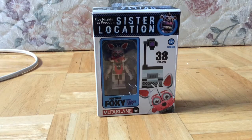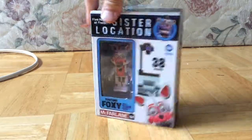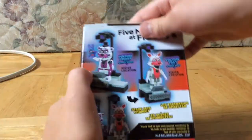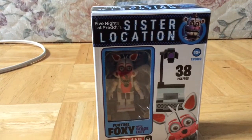Hey everybody, I hope you're having a great morning. I just wanted to review the Five Nights at Freddy's Sister Location McFarlane Toys construction set — Funtime Foxy with Stage Left. I picked up this set; they're from wave three. Let's show the back. We got Funtime Freddy — I was gonna go get him but he wasn't there — so we're gonna open up this set and build it.